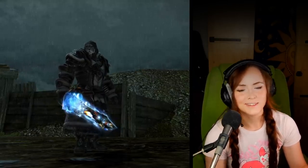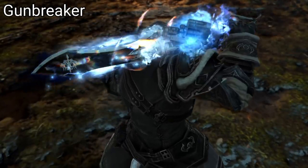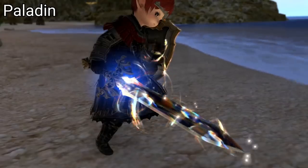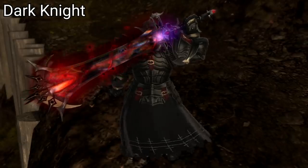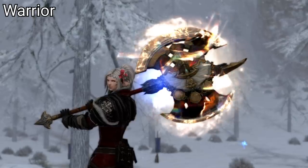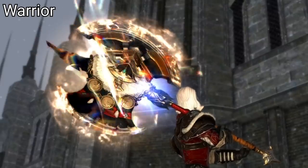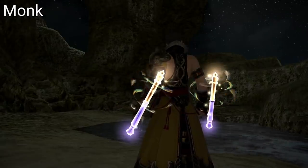Now that we've gone over all the mounts and minions and other cool loot that you can get from the Southern Front itself, I want to talk about the Relic weapons because they're a bit of a special case. They're connected to Bozja because you need to unlock Bozja to even start on the Relic questline. But the items you need to upgrade your Relic into its full, glowy, i-level 500 glory are not strictly coming from Bozja.